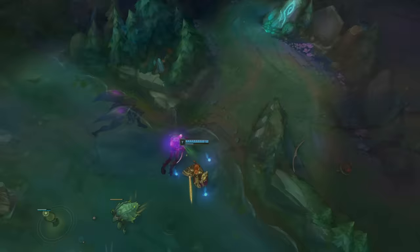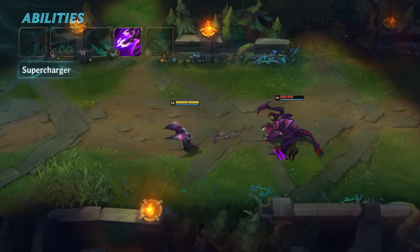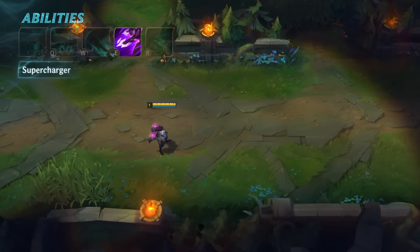Kaisa's E is Supercharger. First, Kaisa charges up, briefly increasing her movement speed, but losing the ability to attack. After charging up, Kaisa whips out the big guns to increase her attack speed for a few seconds. Every basic attack reduces Supercharger's cooldown.